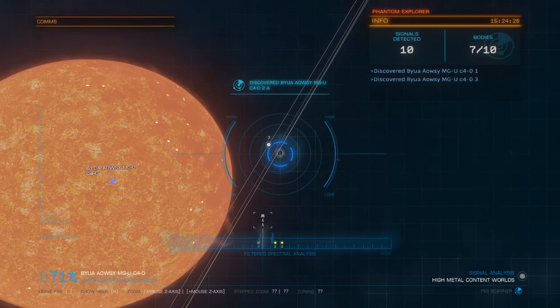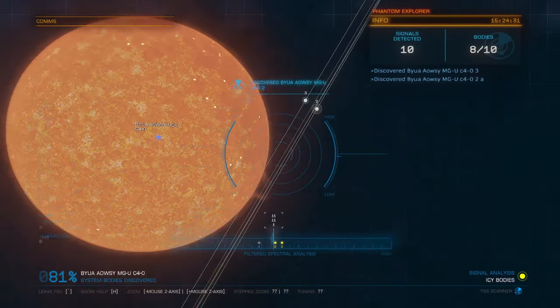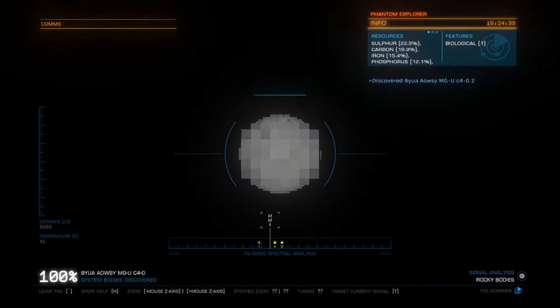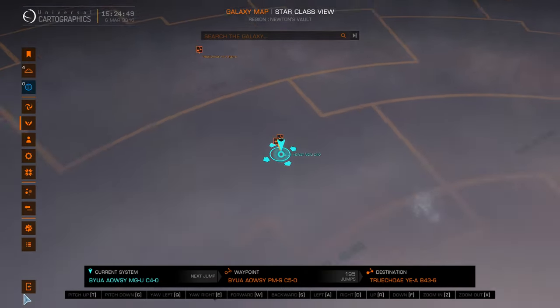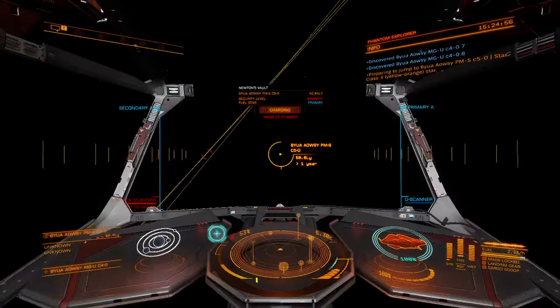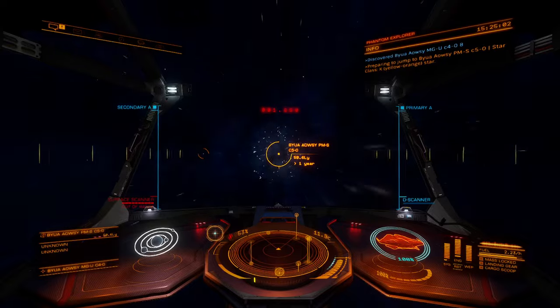So if you're just joining us now, we are currently working our way out to Beagle Point at the furthest edge of the galaxy. We've already crossed through the center of the galaxy and visited Sagittarius A-Star, the massive black hole at the center of the galaxy. And we started way back from the bubble. While we're doing that, I'll bring the map up so you can see what we're doing here. We are right here, heading out to this area. Our primary goal is working on our exobiology rank, trying to get up into the elite status for that.